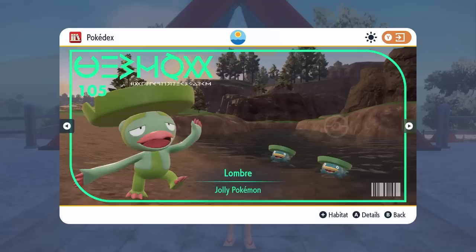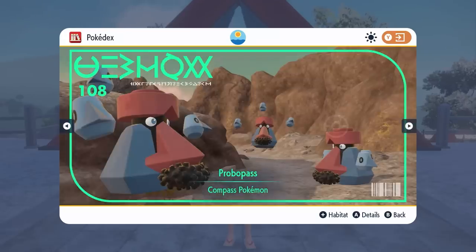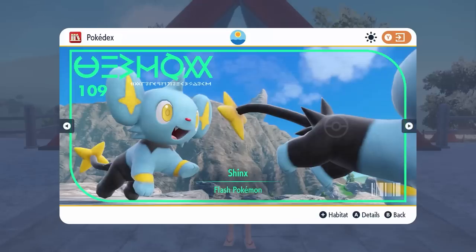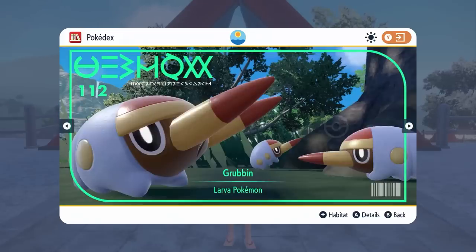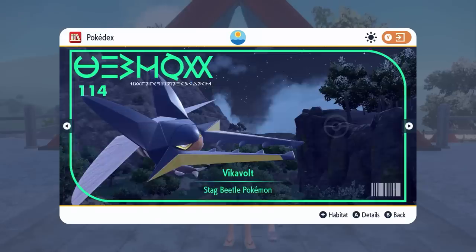Very cool to see those alongside Lotad, Lombre and Ludicolo, and Nosepass and Probopass. We've got Shinx making its way with Luxio, Luxray, and then a debut from Grubbin, Charjabug and Vikavolt, which is very cool — one of my favorite bug type Pokemon.